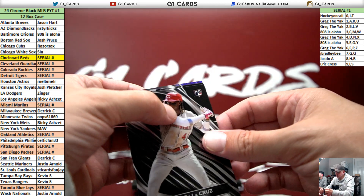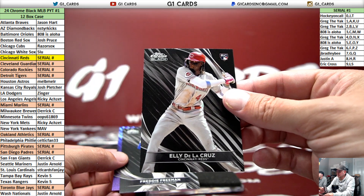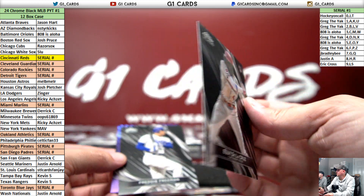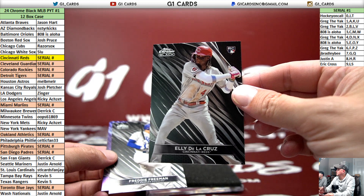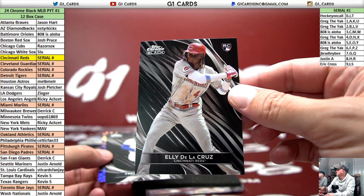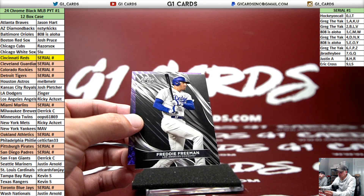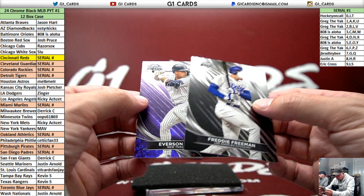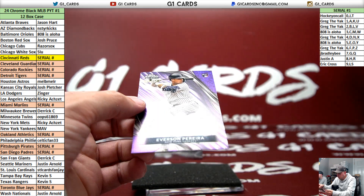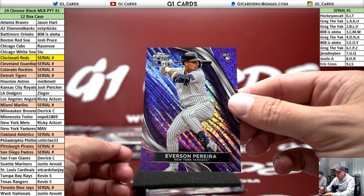There he is — LE rookie, seven. Wow, Jay Brad's just getting it all. He's getting it all tonight. Freddie for the Dodgers. Everson Pereira to 150 — Purple Mini Diamond, Yankees.